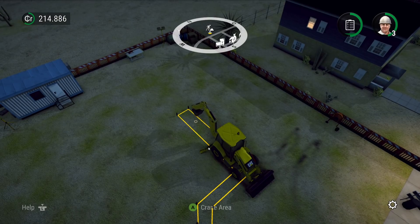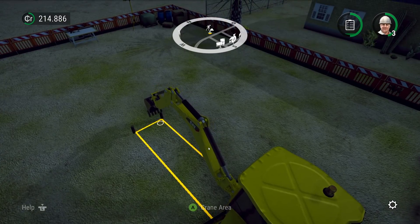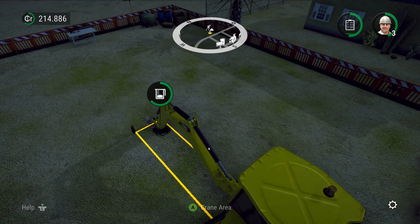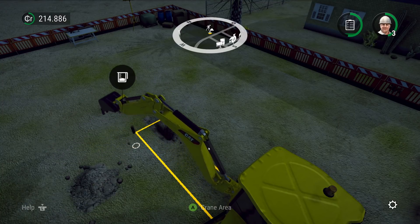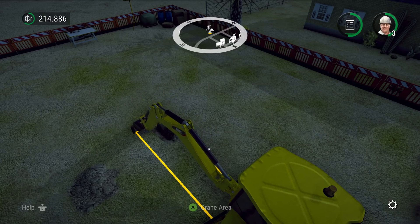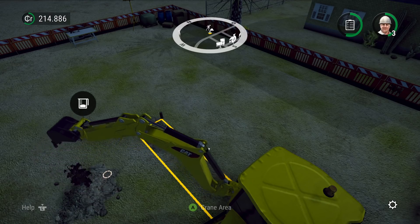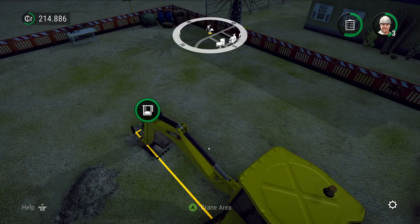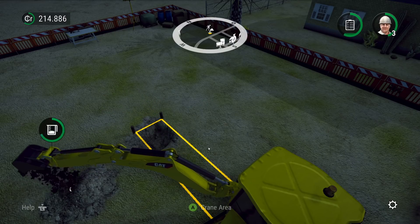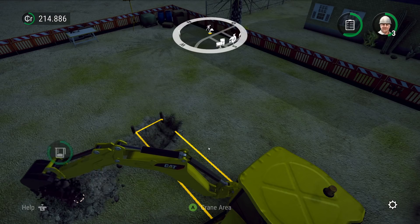All right, let's start digging this out - if I can zoom in a bit there, much better. I mean, I'm not being paid to say this other than getting the key for free, but for a five or ten dollar game there's quite a lot of content here. And it works very well too - the digger buckets work much better than I remember them. It's not always perfect but it's still a huge difference.